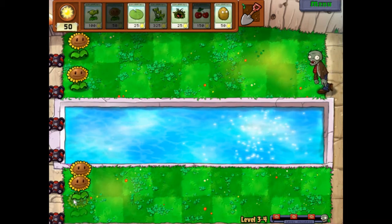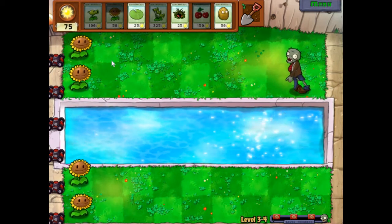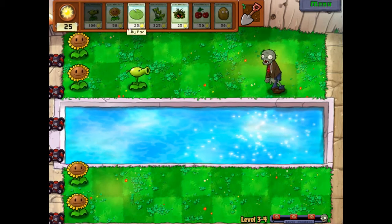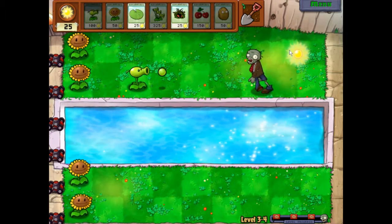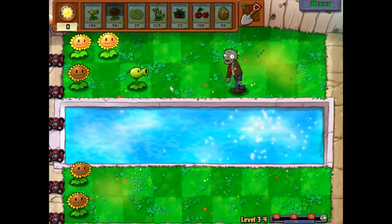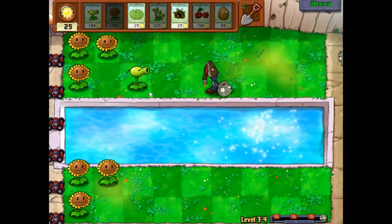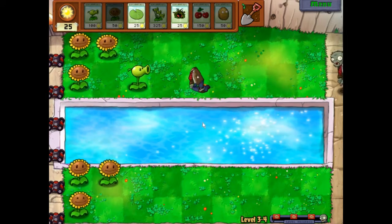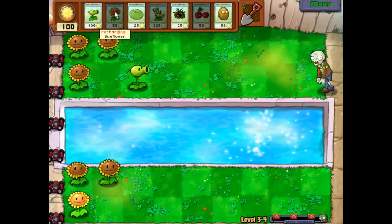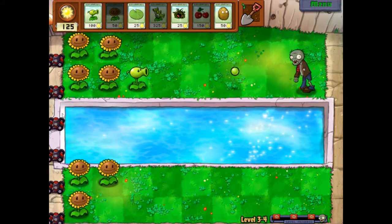I gotta build up sun energy — sun money, whatever you want to call it. Either way, you gotta build up my economy. There we go. First offense plant already set up. Next arena. Just going to get this. Oh, I can't wait to open shops — getting more options in this game means more plants and also upgrades to use. It's easy to survive, but sometimes you slip up.